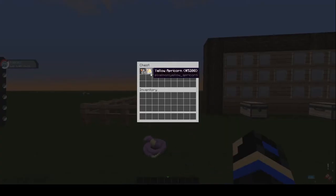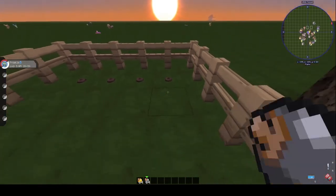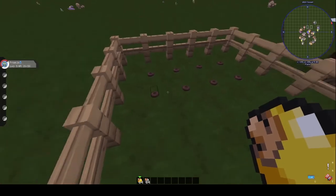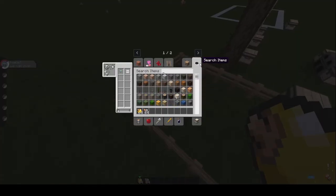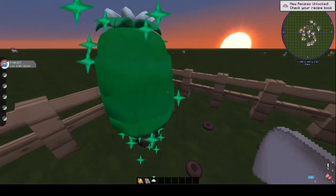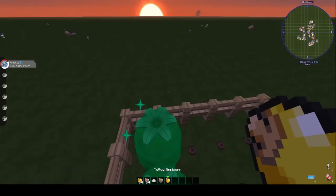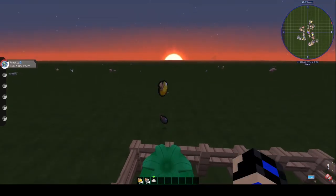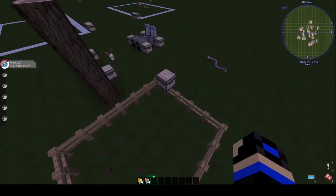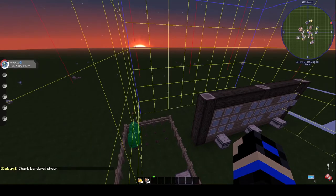So you open this chest — we've got yellow apricorns and black apricorns. What you can do is plant them. You can also use bone meal to speed up growth — that will grow a yellow apricorn, same with this one for the black apricorn. You harvest these by right clicking and they regrow automatically, so that's an unlimited way of getting apricorns.